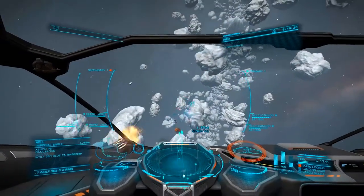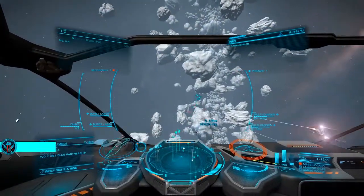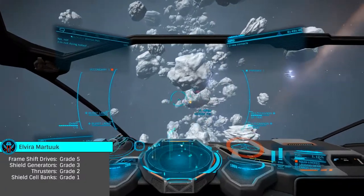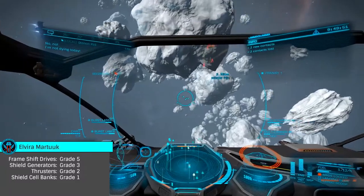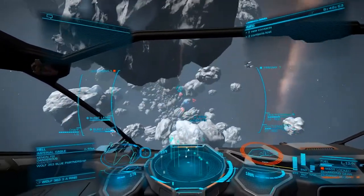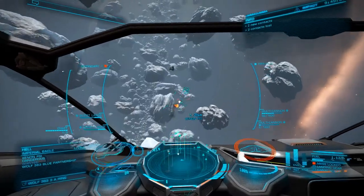Elvira is one of the earliest engineers and while she only upgrades frameshift drives to grade 5, she also upgrades shield generators to grade 3, shield cell banks to grade 1, and thrusters to grade 2. For early players, the shield generator upgrades are extremely valuable.